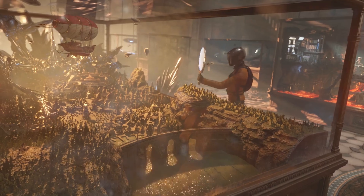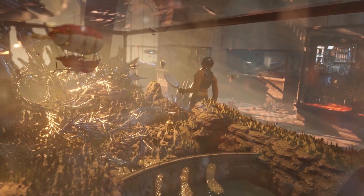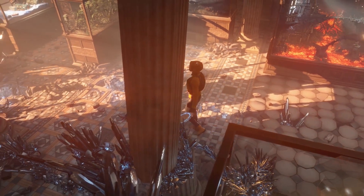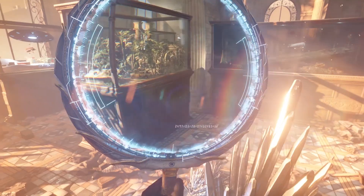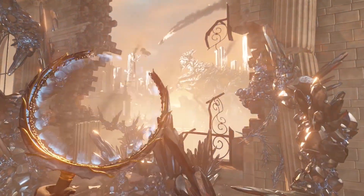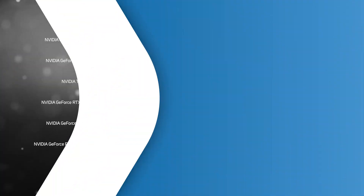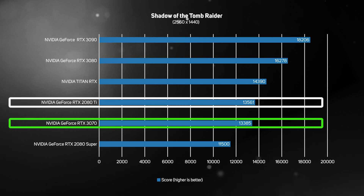We also ran the 3DMark TimeSpy benchmark on all of the cards. Despite being a synthetic benchmark rather than a real game, TimeSpy is popular with gamers as it's so easy to run, so it is worth including here. The results are output as a score with a higher number indicating faster performance. And once again, the RTX 3070 proved to have very similar performance to the RTX 2080 Ti, meaning that it's far faster than any similarly priced cards from the previous GeForce RTX 20 series range.